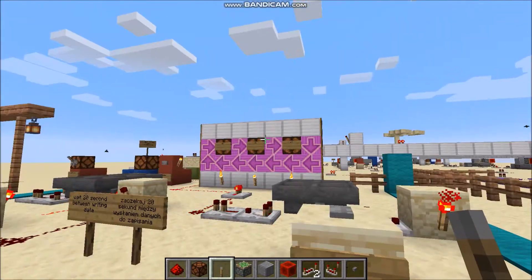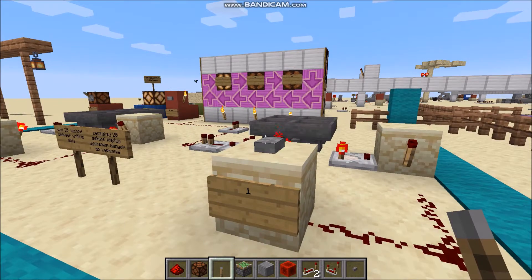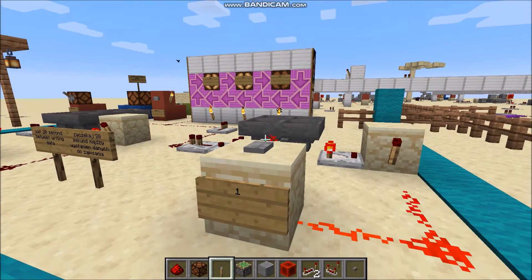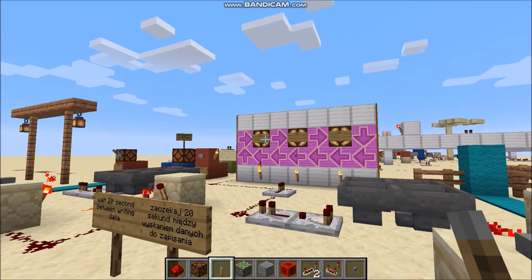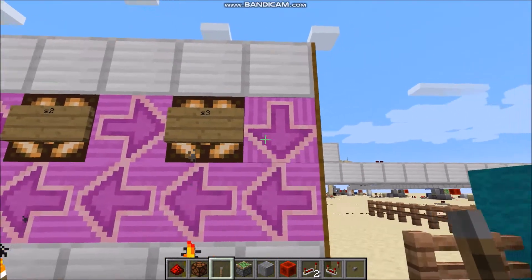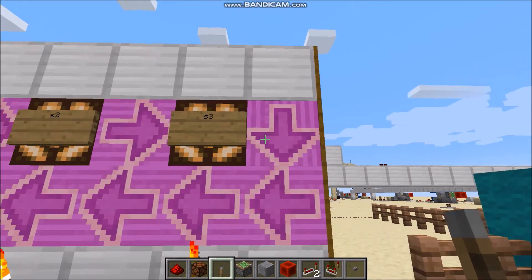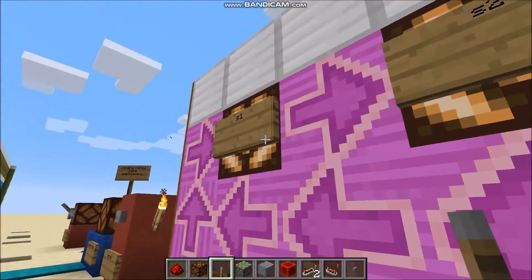Now let's save one three times: one, one, one. Now it returns, as these arrows show. So if I want to save now, it will save again as one.